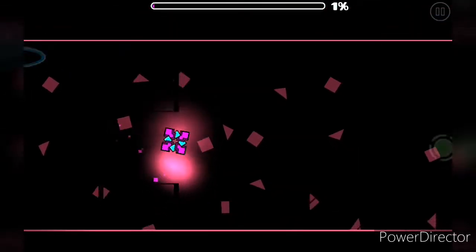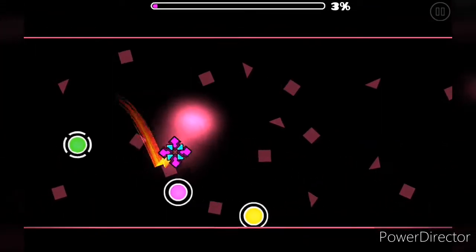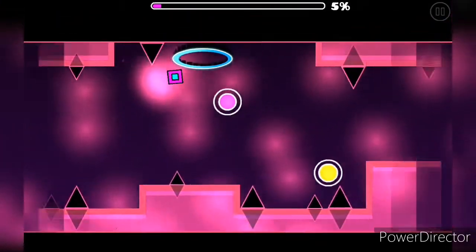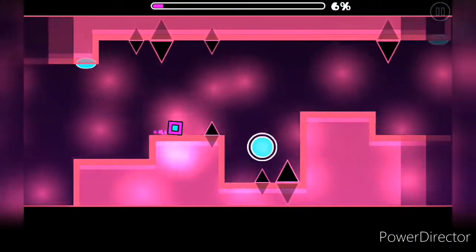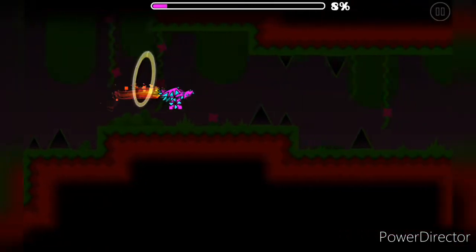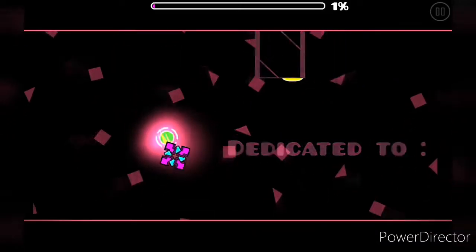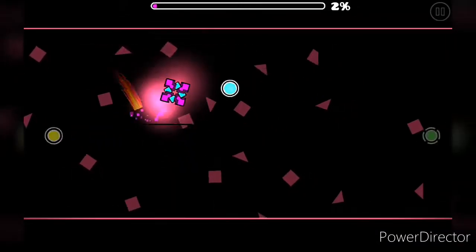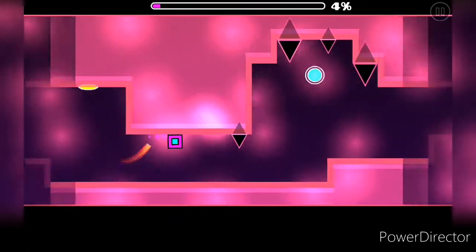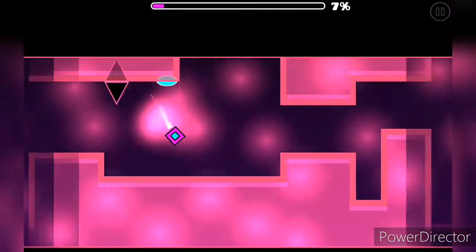That was a good attempt — I wish I shouldn't die there, but I should be getting to the drop every single time. I used to have trouble with the drop but I'm starting to get the hang of it. The UFO is the hardest part before the drop. That straight flying at the beginning of the ship section is very clutch.